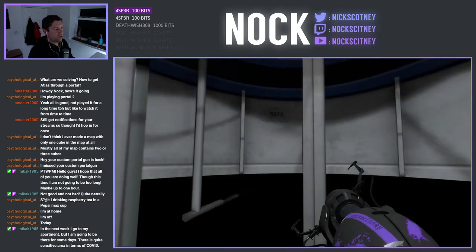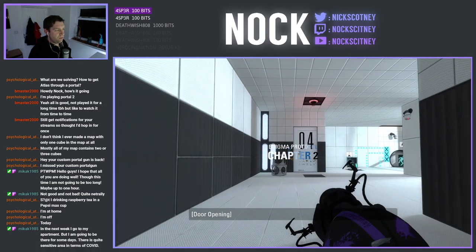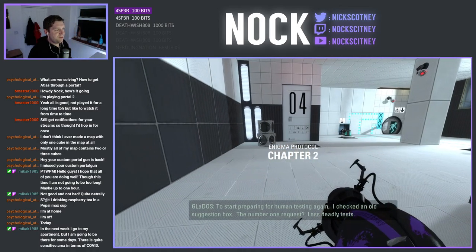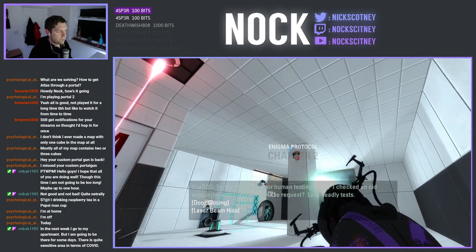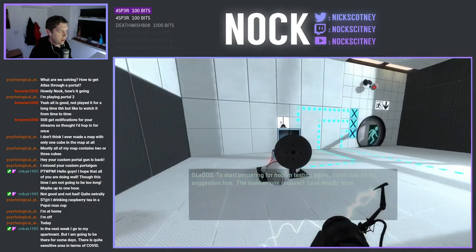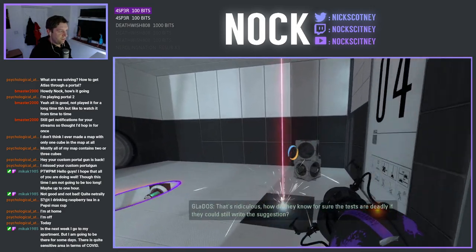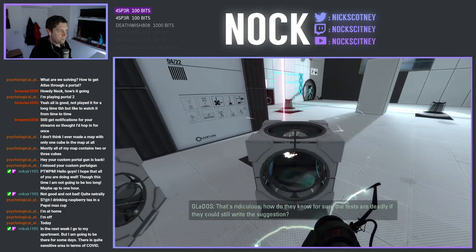Alright, looks like we've got the same description on the map, so it's easy to look at these. Let's move on to chapter two. This is my number four. I checked an old suggestion box — the number one request? Less deadly tests. That's ridiculous. How do they know for sure the tests are deadly if they could still write the suggestion?